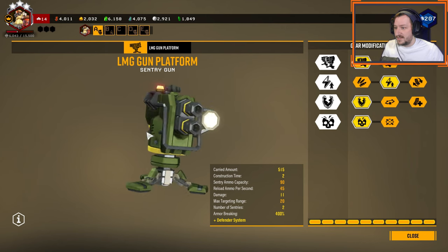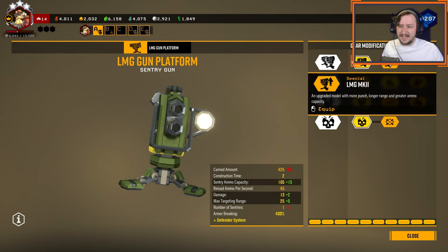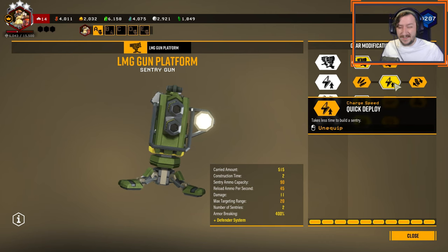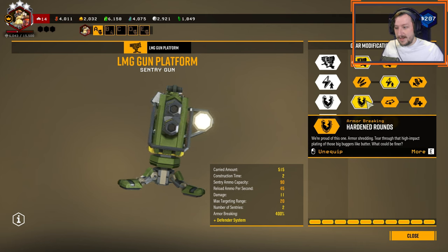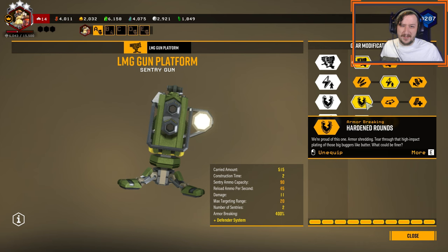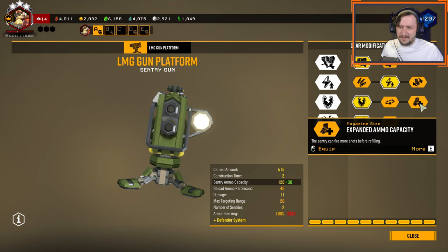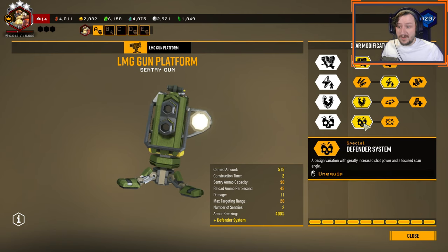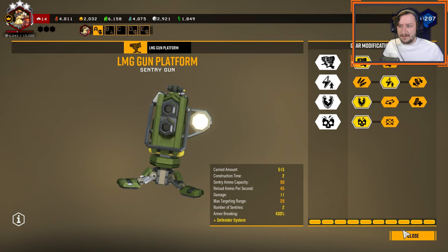For our equipment, we have our turrets. I usually go with the Gemini system to get two turrets, although if you don't like managing your turrets, going with one turret makes a lot of sense. I go with quick deploy in tier 2 so we can set them up faster — this is more useful with two turrets. I go with hardened rounds for armor breaking, which lets us do a little bit more damage to everything. Stun is also really good here, and sentry capacity is pretty good too, especially if you're going with turret whip. Then we're going to go with defender system so that we get more damage, but our angle is shorter, so we have to set up our turrets more in a cone of where we want them firing.